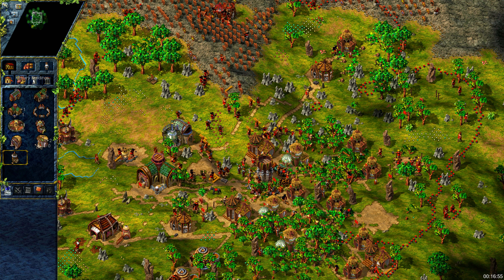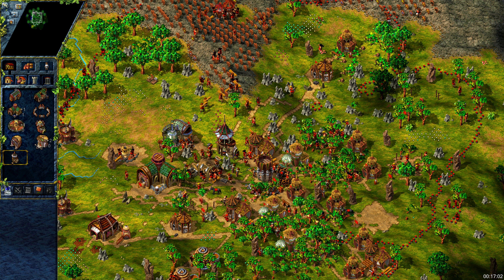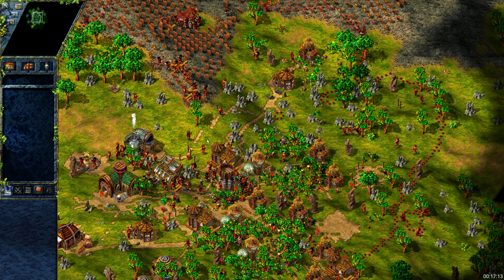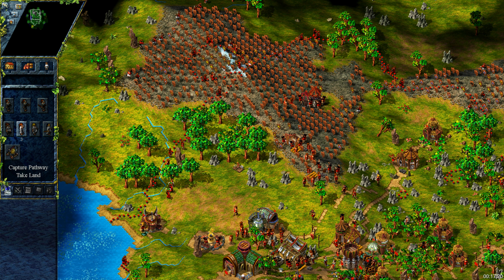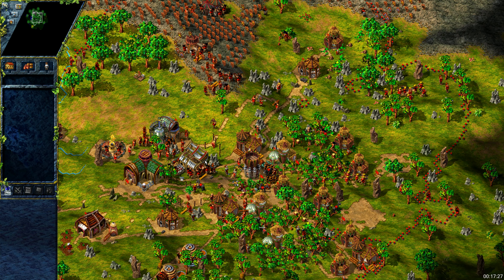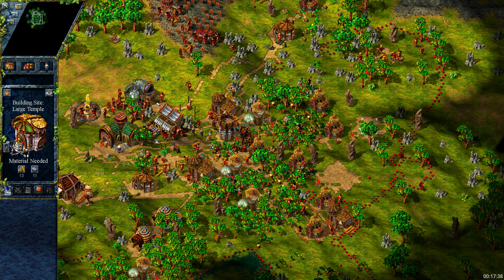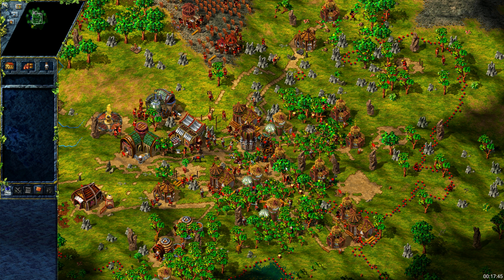Let's prepare our first laboratory, which we will build in the next phase. We can now unpause and build our big temples. After them we will finish this phase with the second big house.